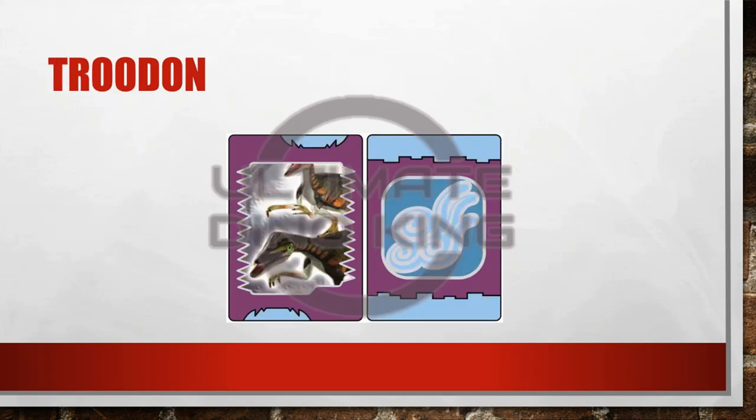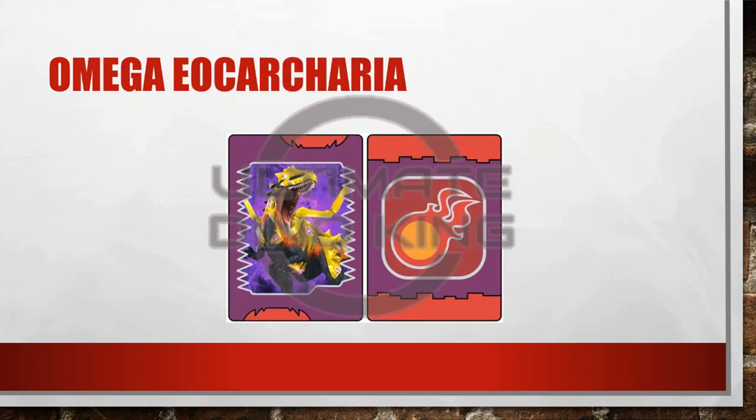If you're paying attention you'd have noticed that there was one missing in there, and that was Eocacharya. That's because I haven't done a straight up border colour swap — I've made Omega Eocacharya. Now the stock image for this online is actually of an old 2009 calendar, and it's probably the most high definition picture of Omega Eocacharya available online. So I cut it out and put my own background in to make it look better.